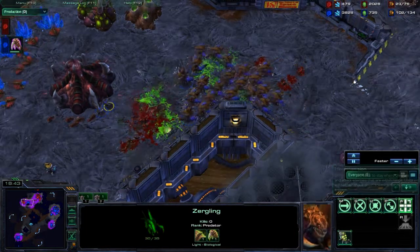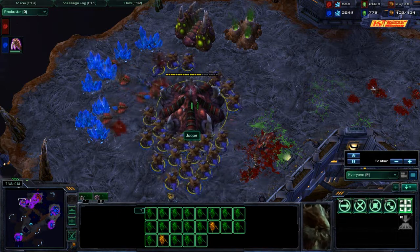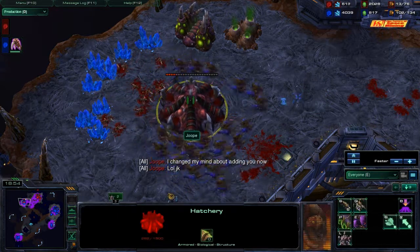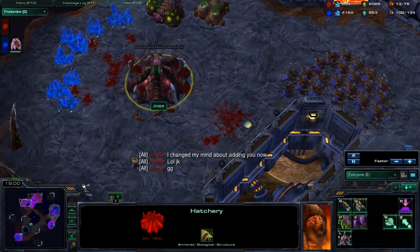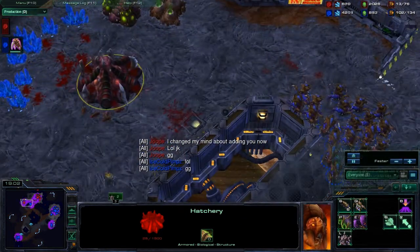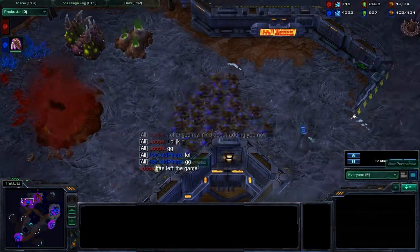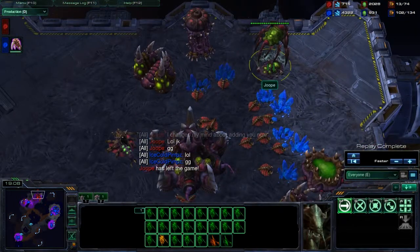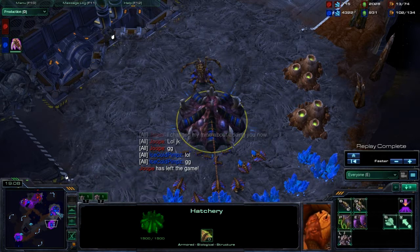All the Banelings kind of cancel each other out, just getting the Queen. I did kind of waste my Banelings there, but I wasn't too bothered just because I had so many Hydralisks. I destroyed the saturation here again and I'm just going to pick off the hatchery. Notice I keep moving away, because if you kill a Zerg building, the little Broodlings pop out — so I'm shooting it and running away just so they don't get to me.